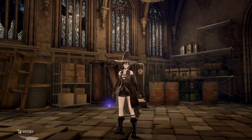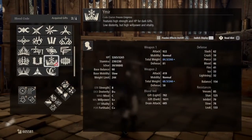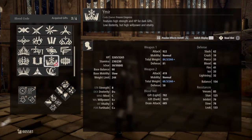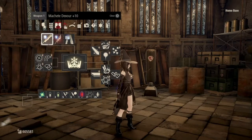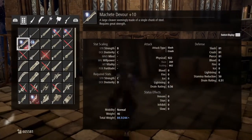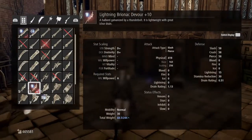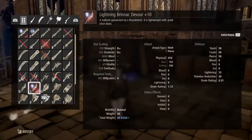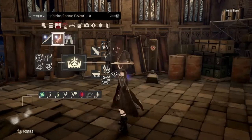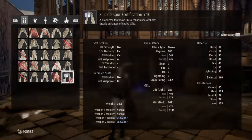So let's keep this straightforward — I want to get right to the build. We're using the Ymir Blood Code you get from the Frozen Empress DLC. We are also using the Machete Devour plus 10, which you get from the Rage of Frozen Souls. Lightning Brunei Active Vowry, which you get from the Lord of Thunder DLC by beating him with a Halberd. Suicide Spur Fortification plus 10, which you get from the Crown of Sand.